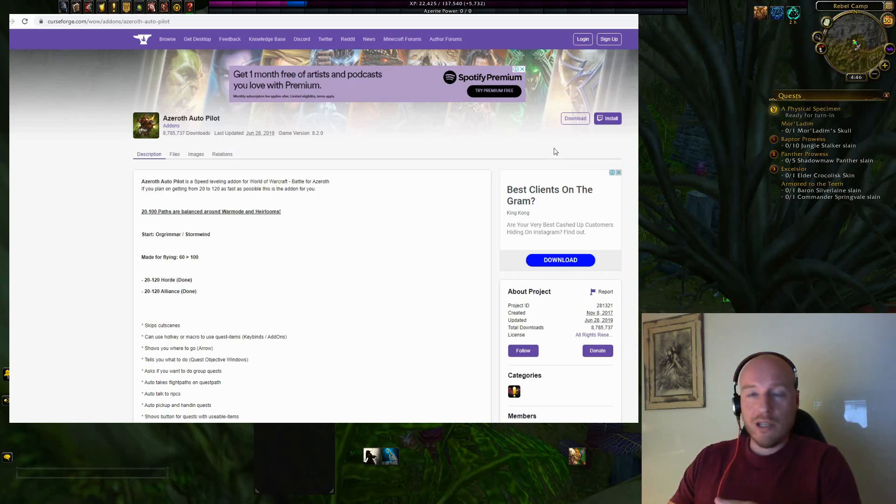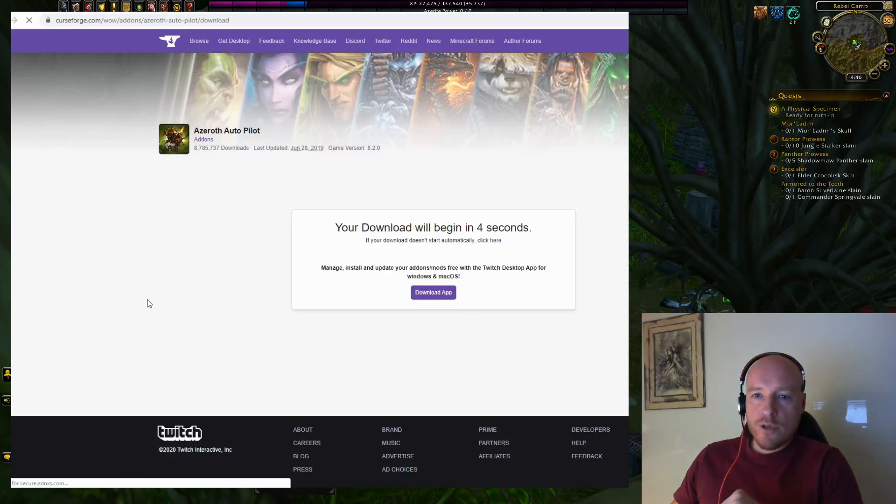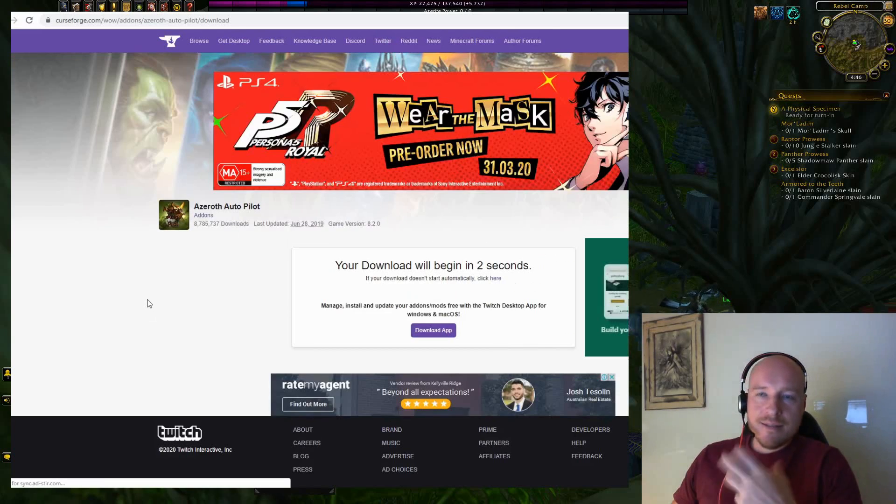I was using the Curse Client years ago, and in the end I concluded it's better to manually manage my add-ons. So simply press the download button and download Azeroth Autopilot as a zip archive.